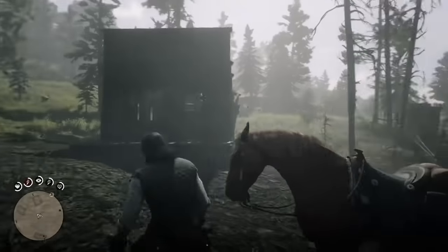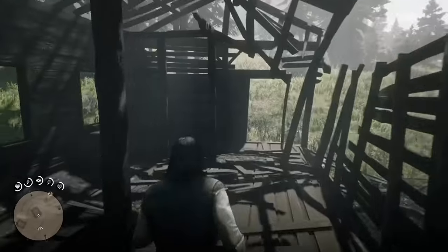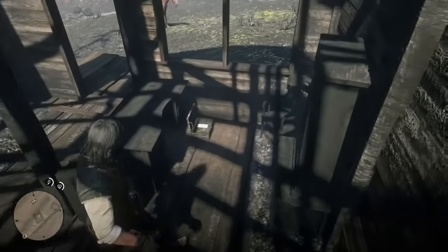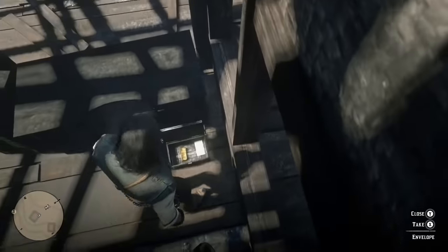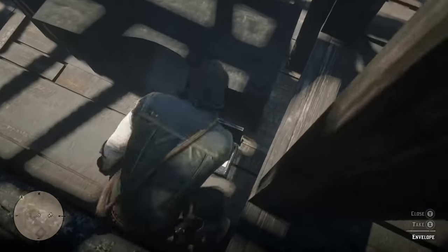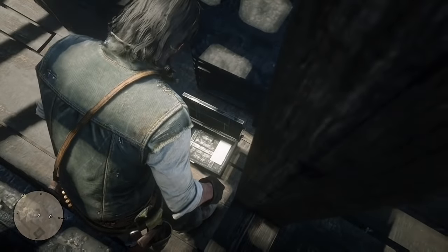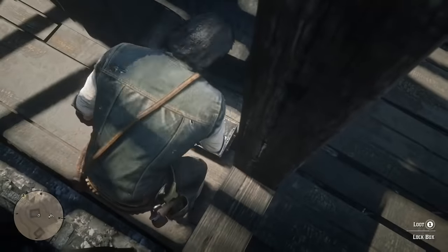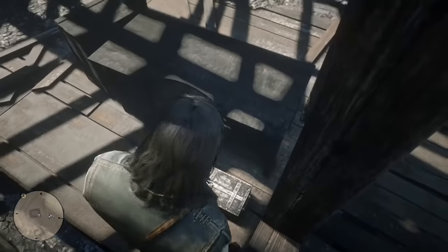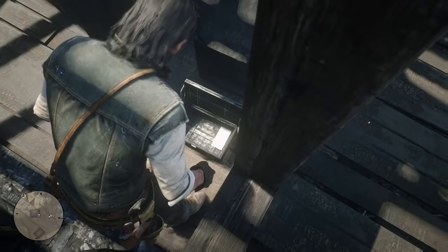Once you get back to the sheriff's office, go inside and go around the desk. The box should be wide open — that's how you know it's working so far. Go ahead and take the gold bar. Now, close the box, then open it again, then close it again. Make sure you do those steps.